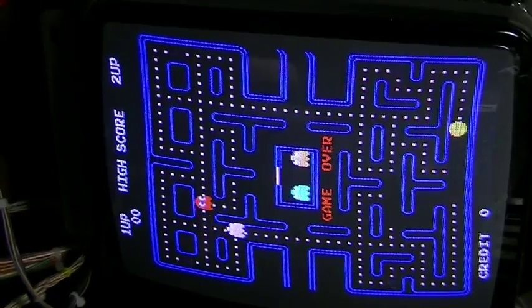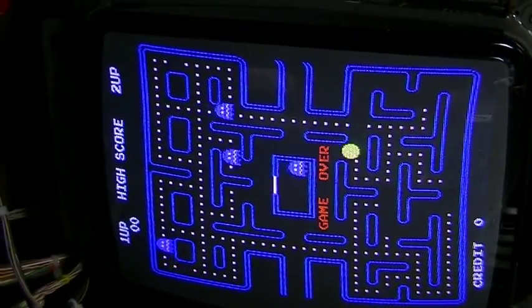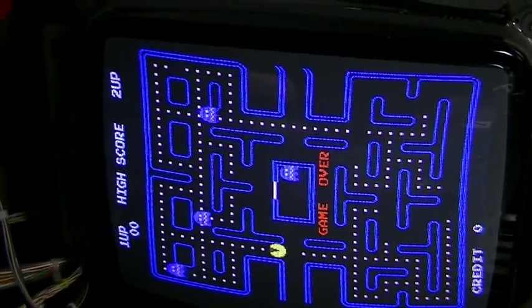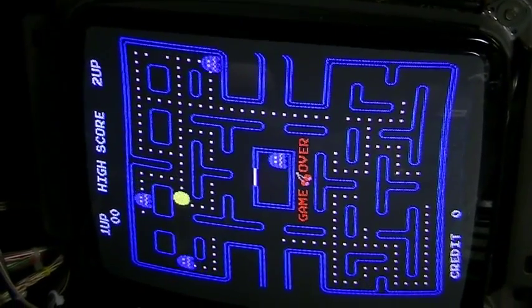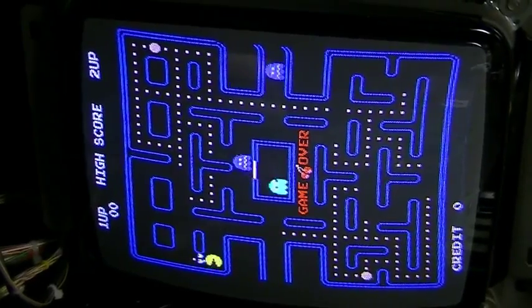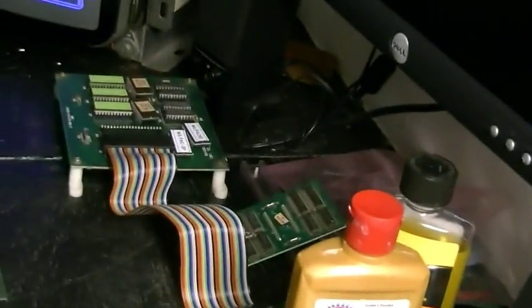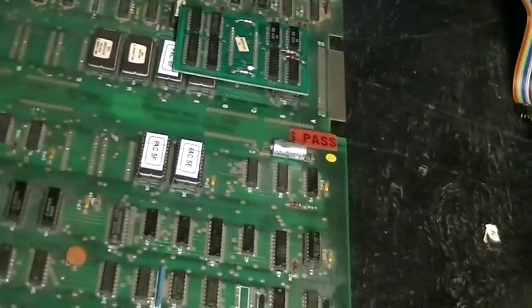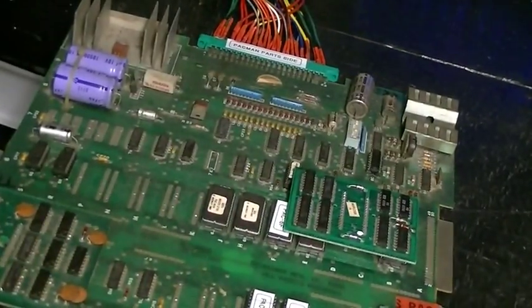Now the next problem is this jitteriness — all the characters are moving around. The next thing I did was I got a suggestion on KLOV, the arcade forums, to take a look at all the traces and stuff on the back of the board. Basically, searching on the back of the board, I was able to find a broken trace.